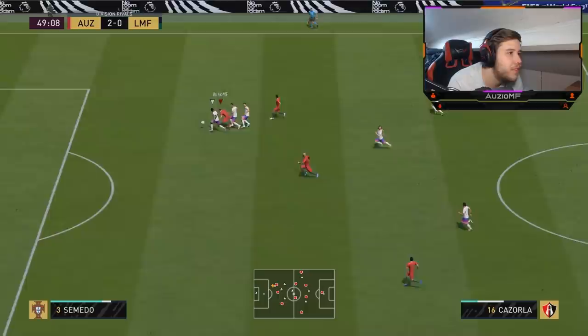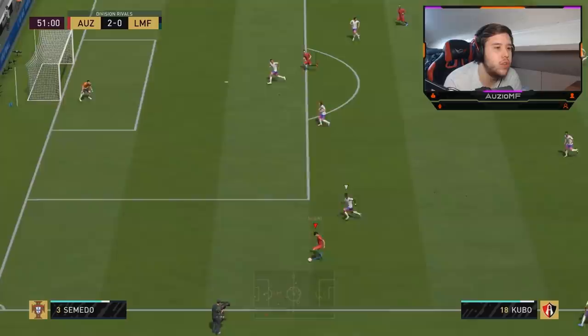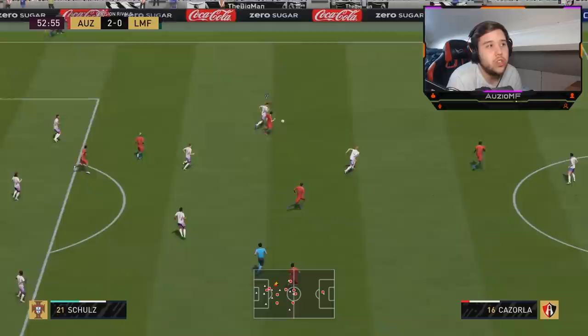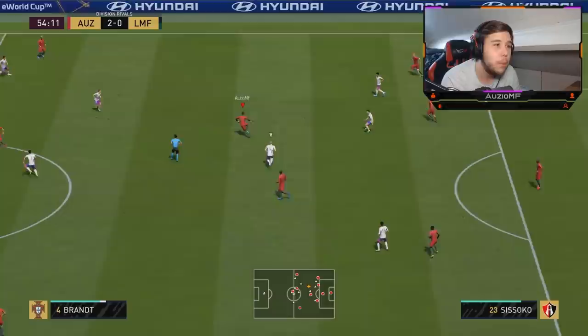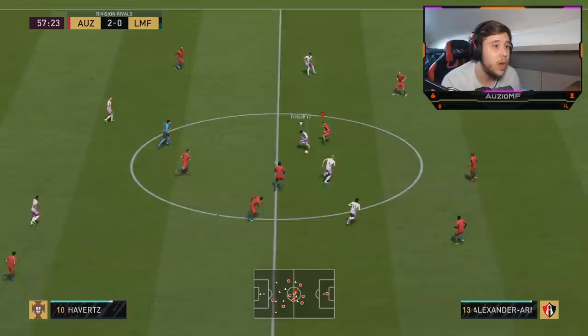Darmot over to Cazorla, use that pace - unfortunately he got out-muscled there because his body type makes him take a lot of contact. Cazorla is actually quite strong so he can hold his own, but against someone like Virgil van Dijk it's never really going to come off. He actually lost the battle to Semedo there, and with his body type he's always going to get into a lot of contact and probably lose a lot of 50-50s. He did really well to use his pace and go straight into space though.